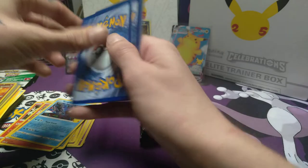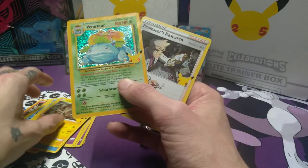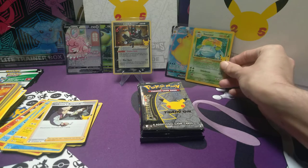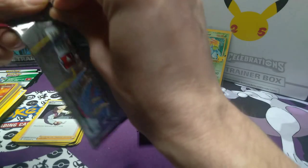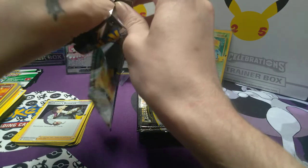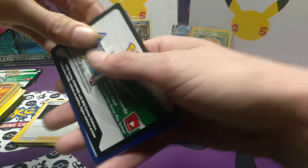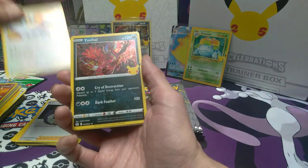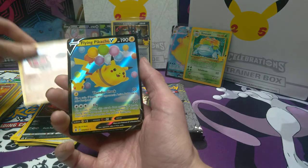I really like the Celebrations set. We got Zekrom, Palkia, Venusaur - nostalgic. I probably might want to pre-sleeve that here comes Team Rocket for the nostalgia right now. Still have yet to pull Mew, Charizard, and the Umbreon Gold Star. Let's see what we got - Lugia, Yveltal, Klefki, and Flying Pikachu V.